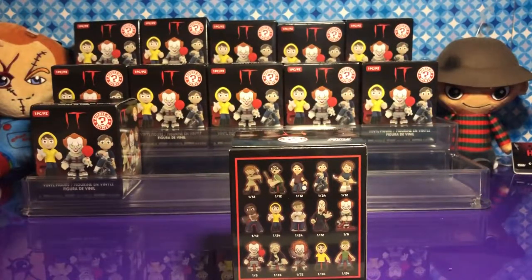I don't know these people, so you're going to have to tell us. We can get Beverly — that's 1-in-6 on top or 1-in-12 on top — Richie, Bill, Bill on his bicycle, Stanley, Mike, Georgie, Ben, one of those monsters that Pennywise turns into, Pennywise in his dancing pose, Pennywise with the balloon, another monster he turns into, Pennywise with the spider legs, Georgie with his arm off, and the bully.